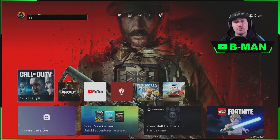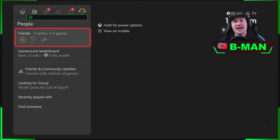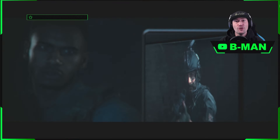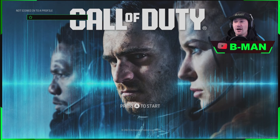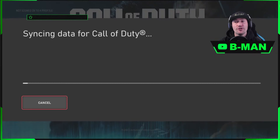Now at this point we can go along and start up the game. Remember, we're starting it up with the profile that does not own the game — we've only got the profile that owns the game logged into the console in the background. Now we can log into the game with the profile that does not own the game.